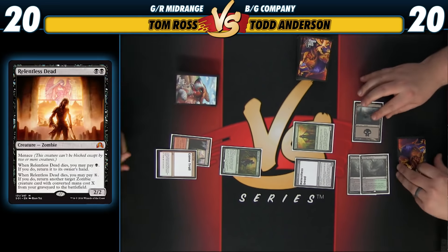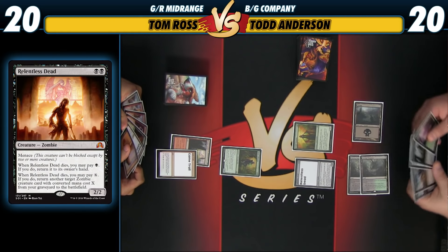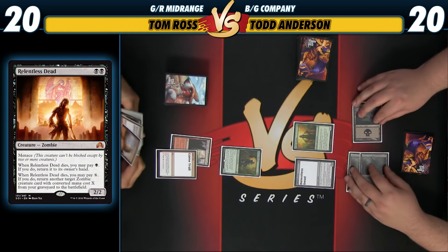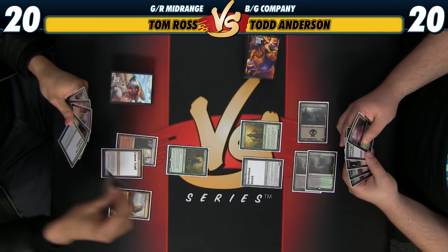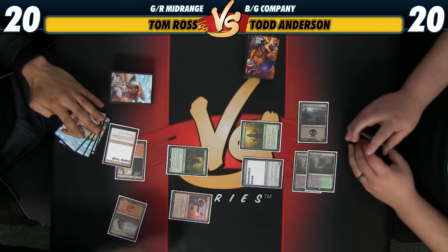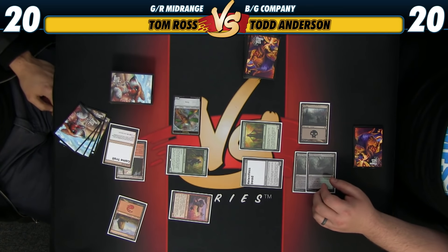Silvern Navigator might actually be pretty good in this deck. Mine is a very rough draft of what I think a Black-Green Company deck may look like. I think Relentless Dead is fine. I'm not sure if you actually need Diregraf Colossus and a bunch of zombie-themed cards, but we'll see.